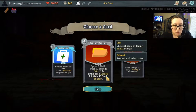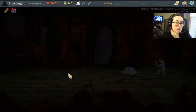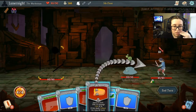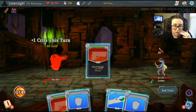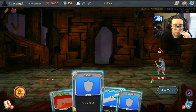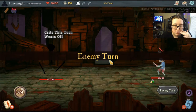Interesting: spend 8 gold, deal 20 damage — this deals a critical hit — gain 40 gold. Yeah, let's try that. Hell yeah! Boop, I'll get some damage.